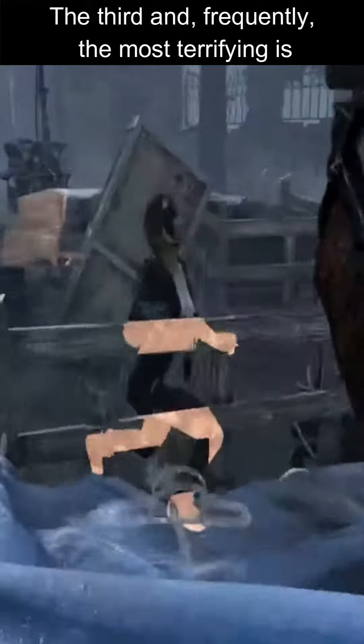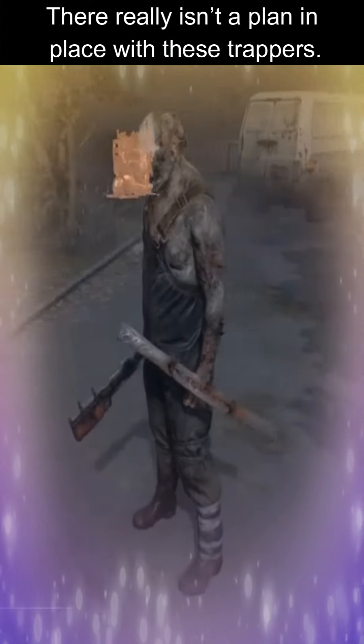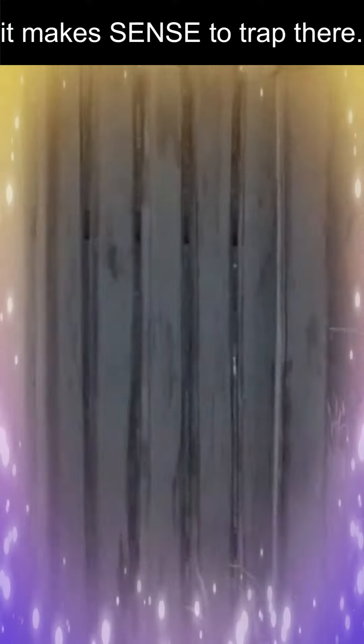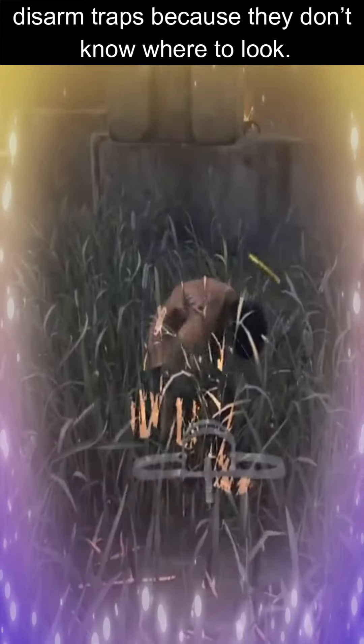The third, and frequently the most terrifying, is your whimsical Trapper. There really isn't a plan in place for these trappers — they just see a spot, drop a trap. Many survivors avoid windows and pallets because it makes sense to trap there, but not the whimsical Trapper. They thrive in chaos, and survivors can't even disarm traps because they don't know where to look.